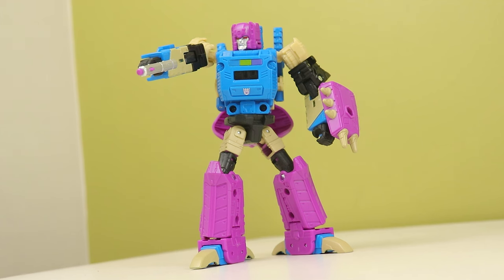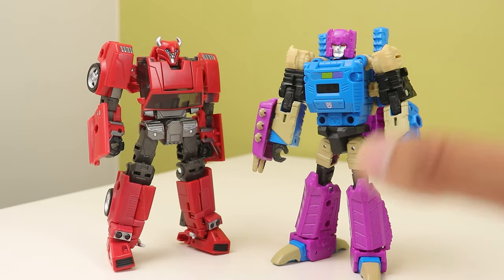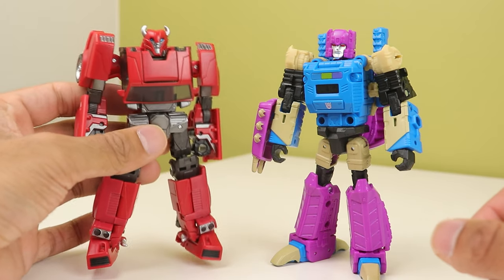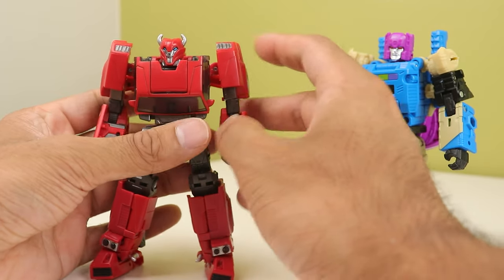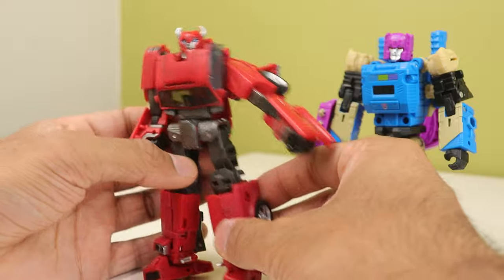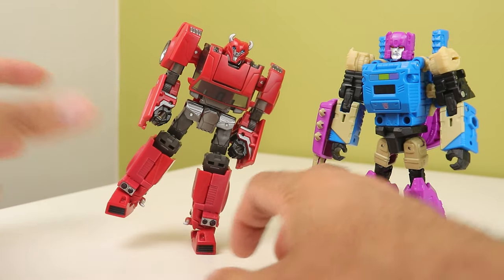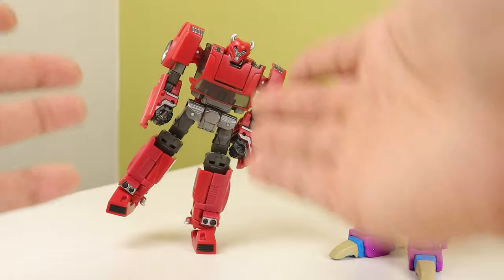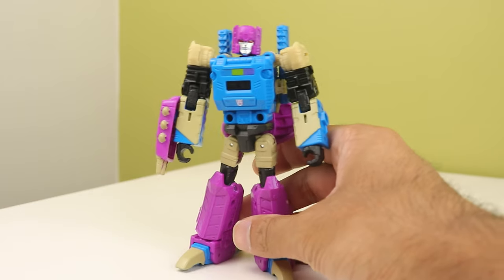Tarn and Tarantulas's articulation is completely unchanged from their original molds. Cliffjumper isn't changed from his original mold either, but I wanted to point out that because his shoulders don't lock in, you can have them sit a little bit lower for certain angles, which looks nicer for photography. His ankle tilts let you balance him easily in certain directions.